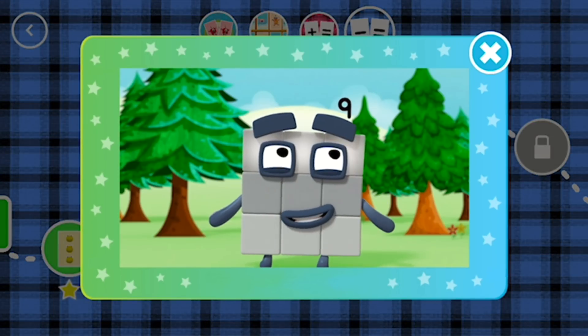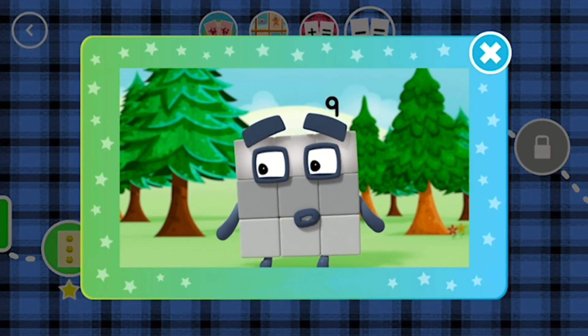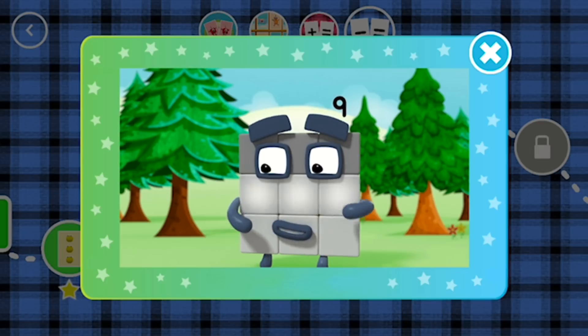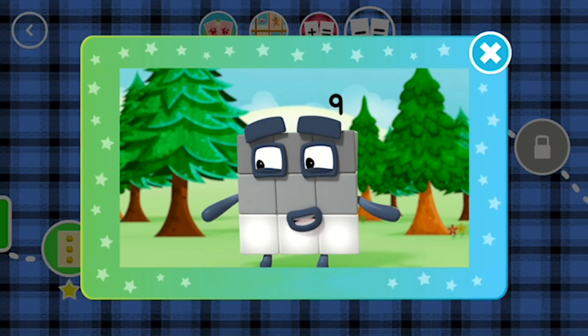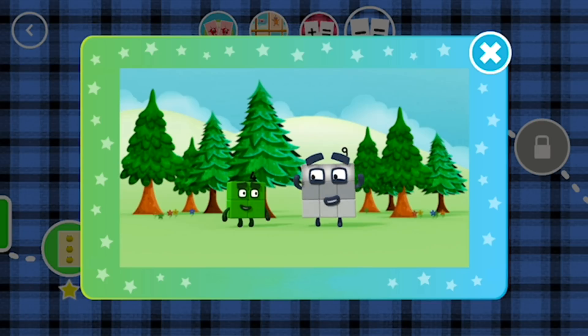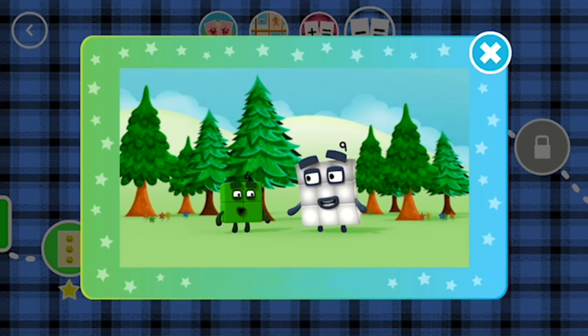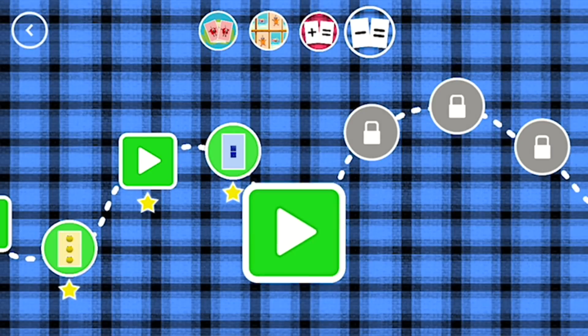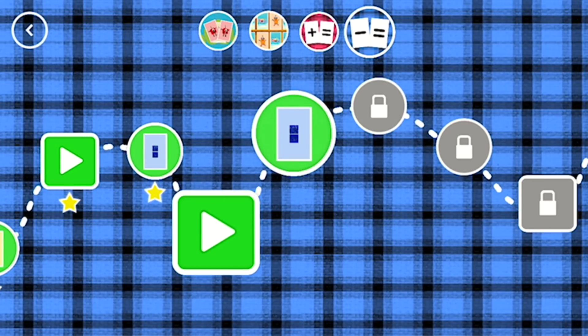1, 2, 3 blocks in my first row. 1, 2, 3 blocks in my second. 1, 2, 3 blocks in my third row. Three rows of three, three rows combine. As you can see, three rows of three make nine. A new level has unlocked.